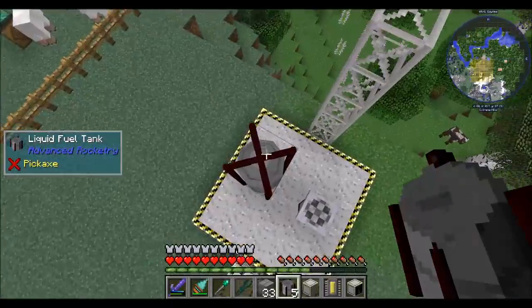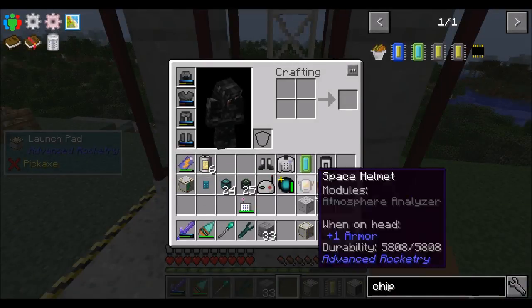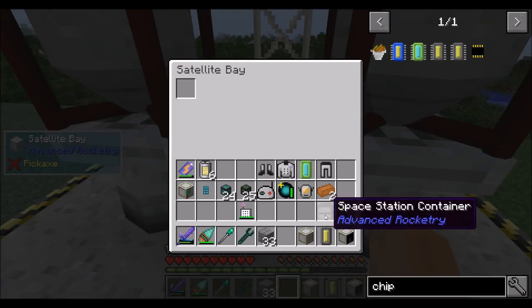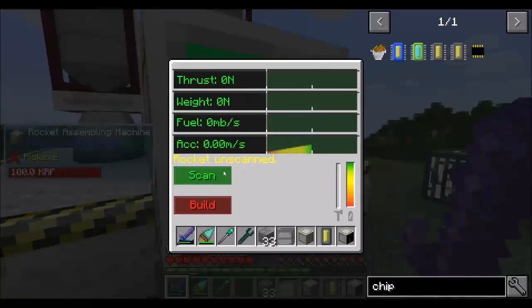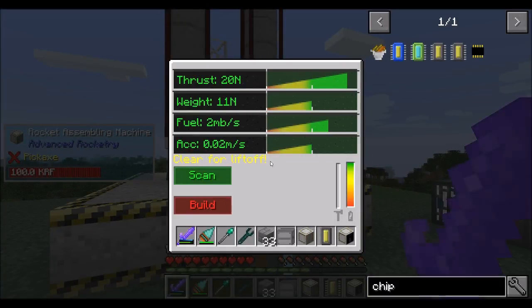So let's build the rocket that's going to launch our satellite into orbit. This rocket doesn't come back to Earth from what I can tell — this rocket will be lost, keep that in mind. I think the satellite bay goes in there and inside we can put our space station container. I forget if I do that before or after building it — let's scan it and make sure we're good, clear for liftoff.